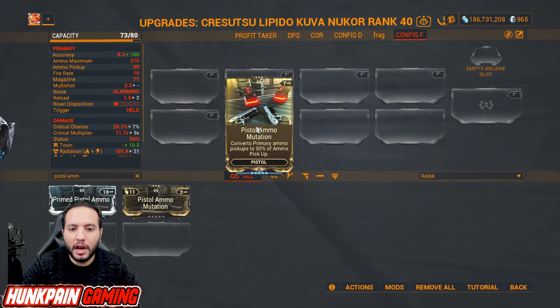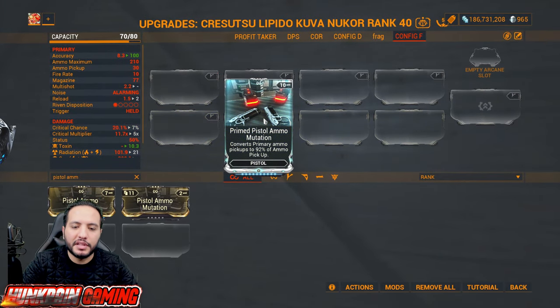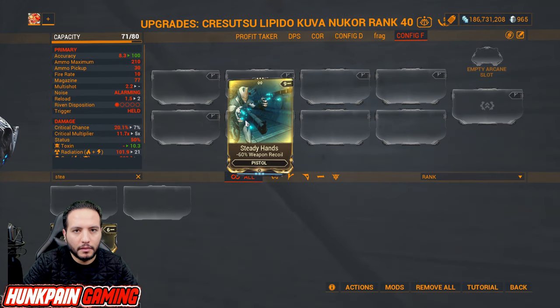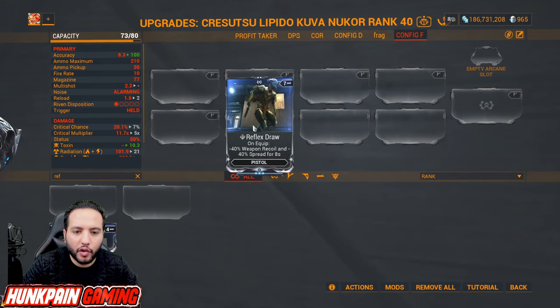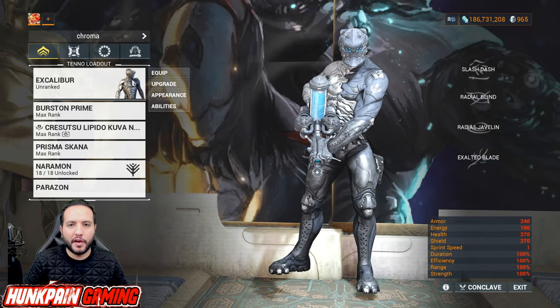Pistol Ammo Mutation converts primary ammo pickups to 50 percent of ammo pickups — upgrade to Primed Pistol Ammo Mutation for 92 percent conversion. Lethal Momentum for projectile speed. Steady Hand: minus 60 percent weapon recoil. Reflex Draw: on equip, minus 40 percent weapon recoil and minus 40 percent spread for eight seconds.